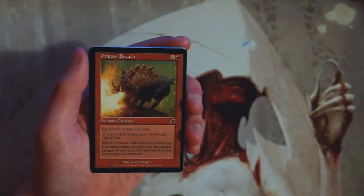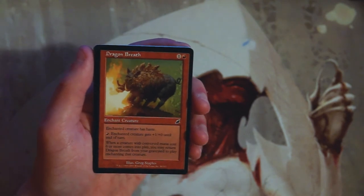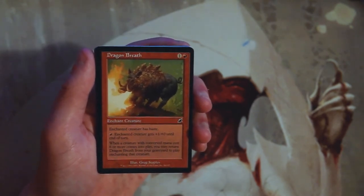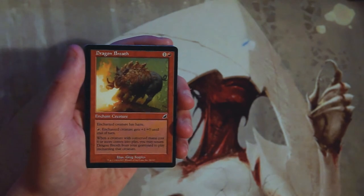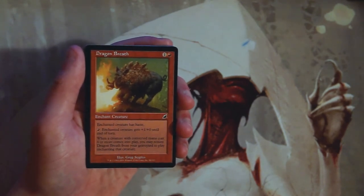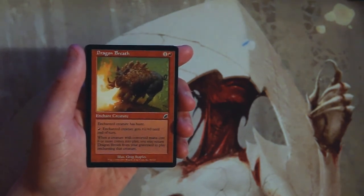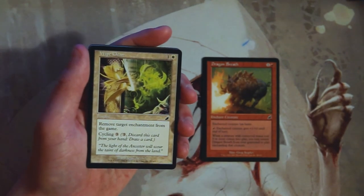Our first card is Dragon Breath, a very classic card. It's an enchant creature — the creature gets haste. It costs one and a red. Enchant creature gets plus one, plus zero until end of turn. When a creature with converted mana cost six or more comes into play, you can return Dragon Breath from your graveyard to play, enchanting that creature. Normally I hate enchant creatures, but I really like this one. It has recurring value and is a very efficient way to give haste. In a red deck it's trickier since you want a low curve, but I found an enchant creature I like.